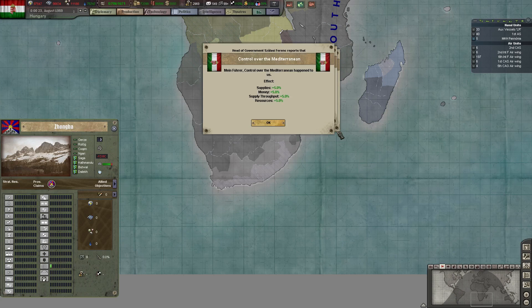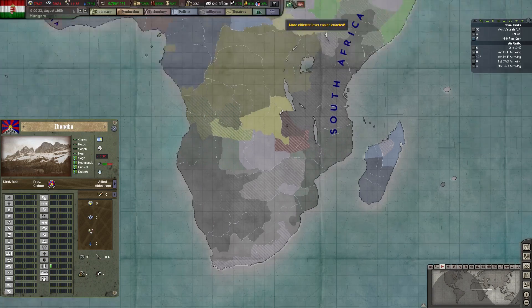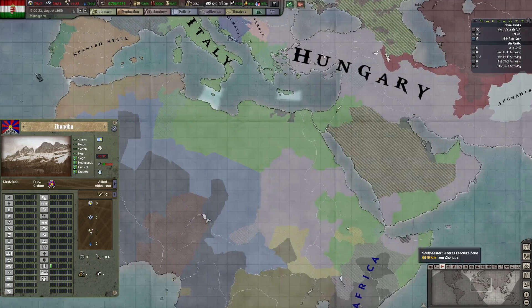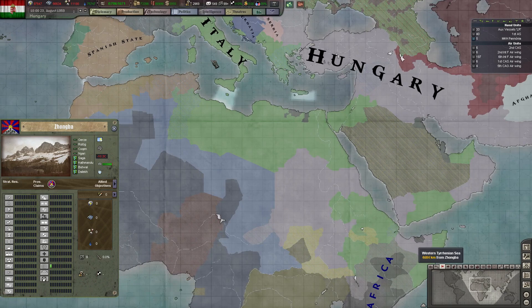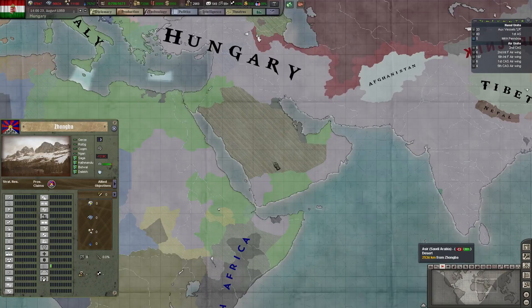Ladies and gentlemen, as you're most likely aware, this is Keeves, and we are playing Hearts of Iron 3 with the Black Ice mod. We are playing as Hungary. The year is 1959, and as you can see, Hungary is bloody huge.